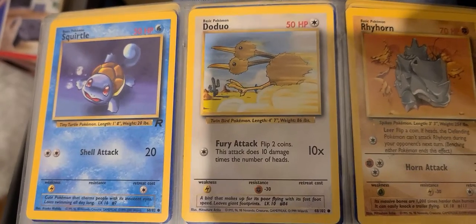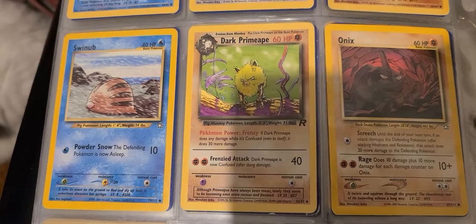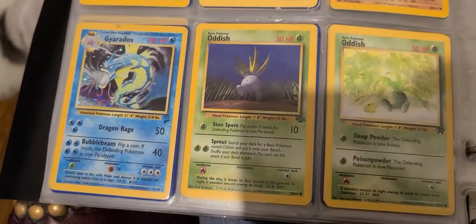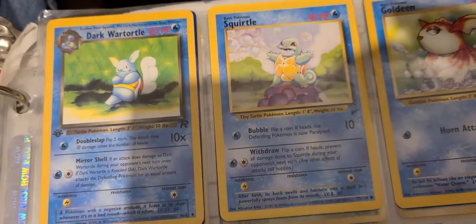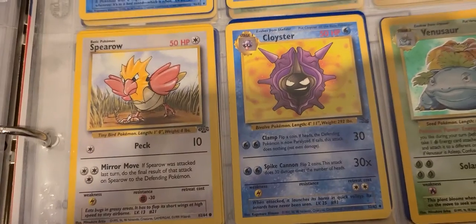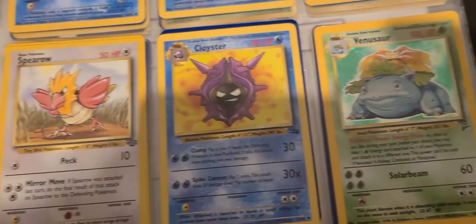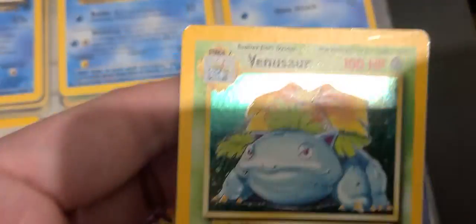I like that Squirtle as well. That Doduo action. CGI Oddish — fun. I thought I had a Dark Wartortle — that's kind of cool. Cloyster, looking like something else. Hey, this Venusaur is holographic! I don't know if I can show that off in the video; it's not really coming through very well. But you can trust me when I say it's holographic and it's got the number two on it.